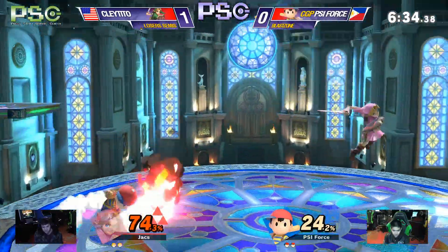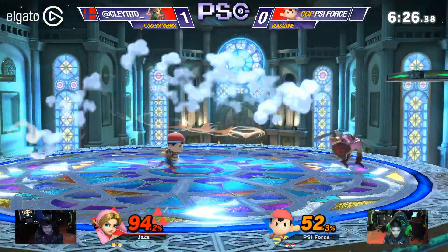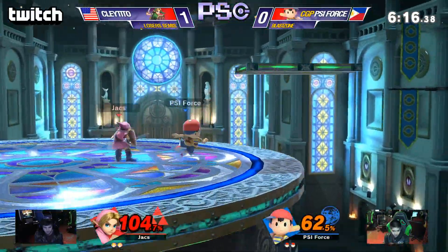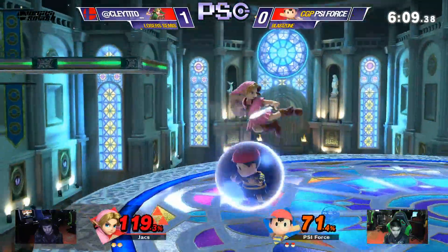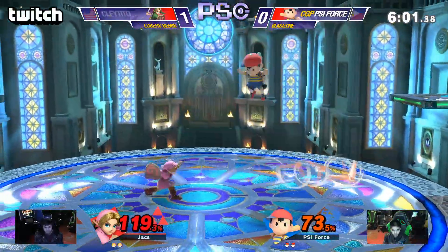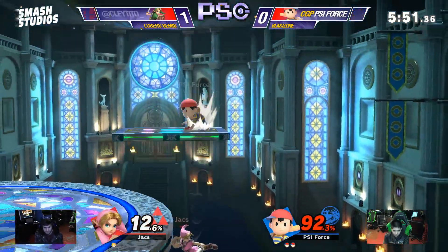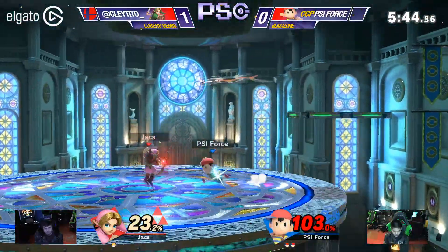74% on that stock so far. Claytito has a little bit of work to do to even out the percentages, but we've seen him do it before. PK Fire connecting, doesn't connect into anything else though. Missing the bat again — I don't think he needs to do it at this point; he's got him at a percent where he could just keep getting more damage and keep it safe. And that hitbox is just large enough that Claytito lost that stock. But at 108%, Ness is vulnerable to a lot of moves that Young Link can do.